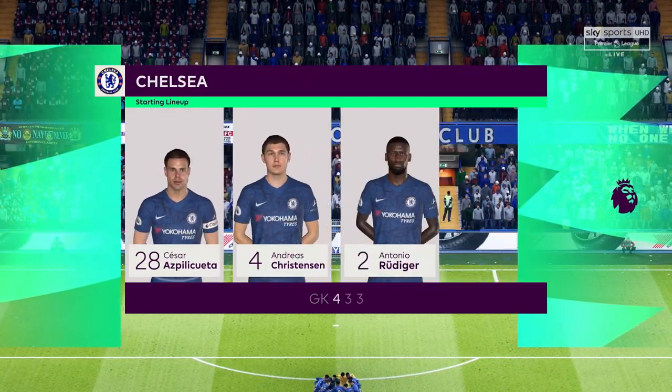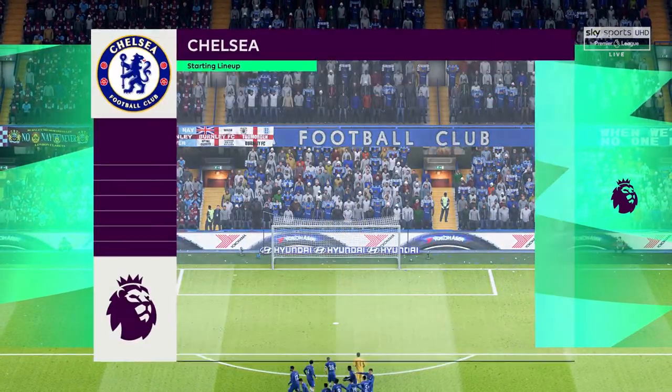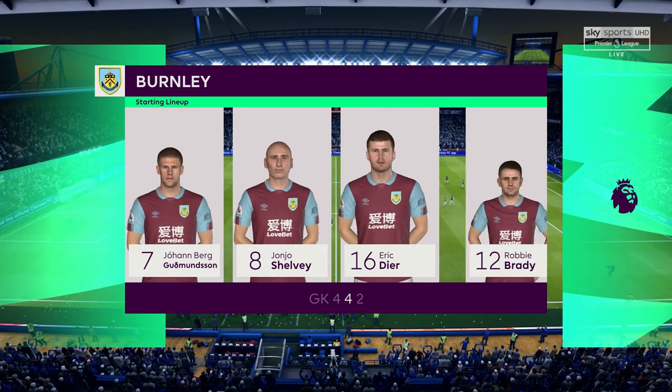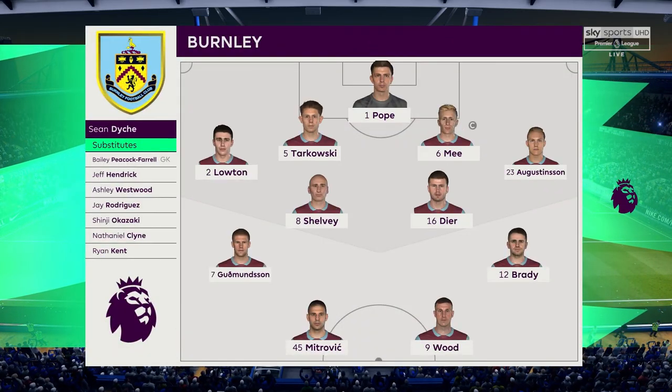A look at the Chelsea starting XI: Kepa is given the green light in goal. Andreas Christensen plays with Antonio Rüdiger in central defence. And this is the initial XI for Burnley: Nick Fock gets the nod between the posts. Matthew Loughton starts with Ludwig Agustinsson in the fullback positions.